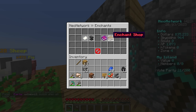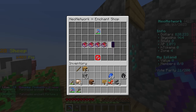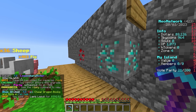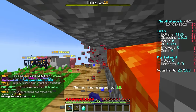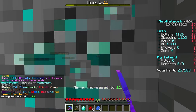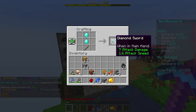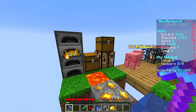I'll do /enchant to upgrade this pickaxe. We have 20,000 on the right side of the screen. We can get another level of efficiency, and we're so close to getting unbreaking too - after doing /sell, that's at least 300 more. We go back and now get one level of unbreaking. There's another diamond - nice! Things are just looking up. Look at the power of this pickaxe - it's already so much faster, and we're on our way to that MCMmo level 50 for super breaker.